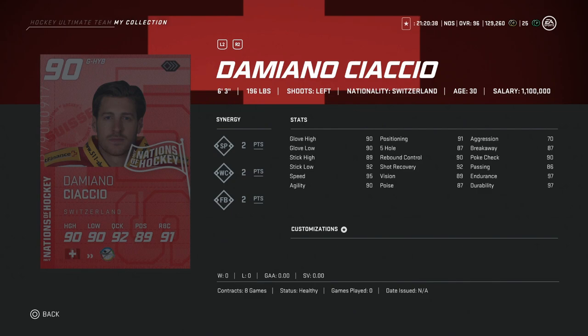I'd still rather have the 91 Mike Smith, the all-star game Markstrom, or even the Winter Nationals Markstrom at 86 overall.